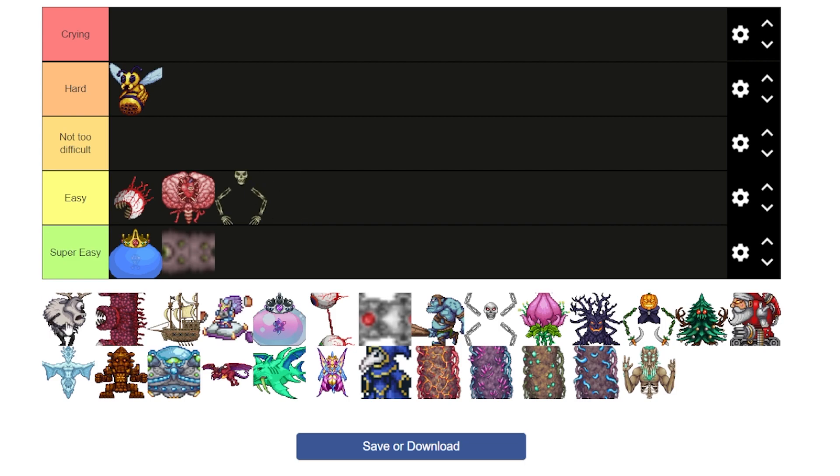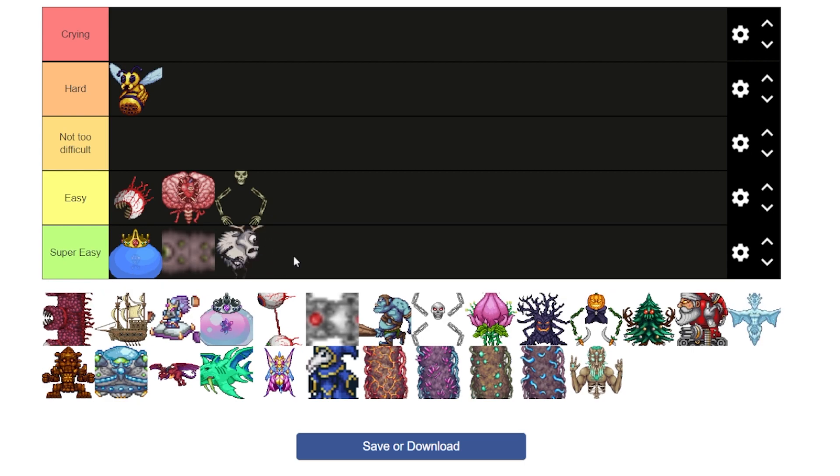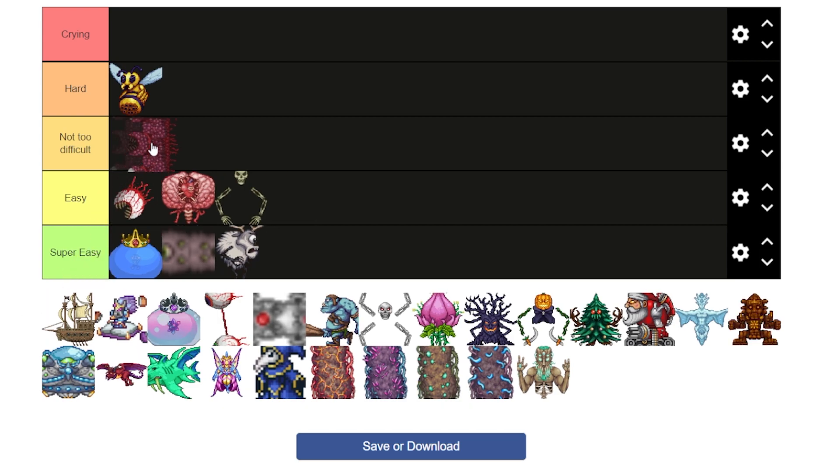Deerclops I can't really say much about because he only came out recently. The only times I've fought him were on my achievement hunting video — I just killed it with the Zenith — and during my Calamity playthrough with the Dark Prism or whatever it's called. So super easy. The Wall of Flesh I think is kind of difficult, but not too difficult. All you have to do is stay far back and shoot it with a bow. As long as you're far enough away, it won't cause any harm. I'm going to put it in not too difficult.